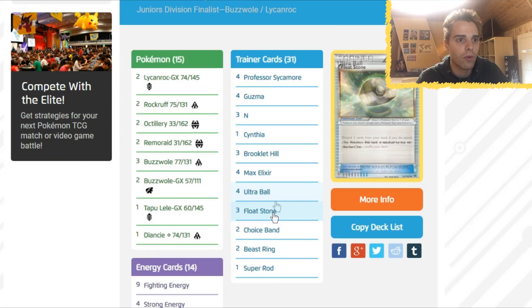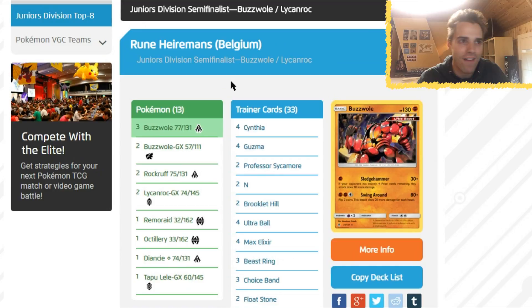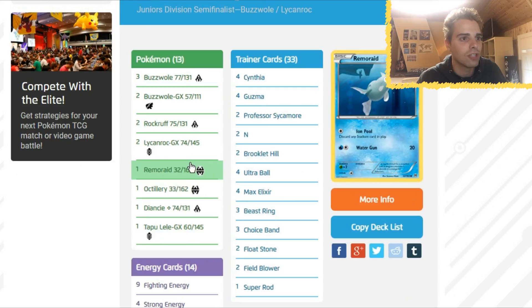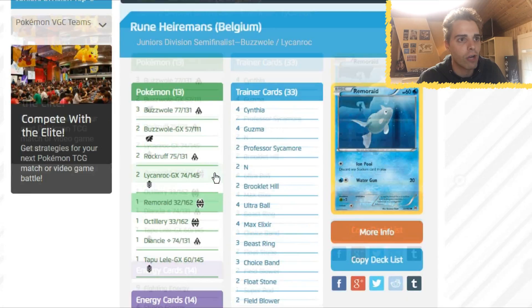Third place is a Belgian player — Rune Hermans — also Buzzwole Lycanroc. A lot of Buzzwole Lycanroc in the Junior Division. Beast Ring, Max Elixir — all these lists are pretty similar. Everybody runs a 1-1 line of Octillery and a 2-2 line of Lycanroc. Lycanroc was very important, and there's no Double Colorless Energy in this particular list.